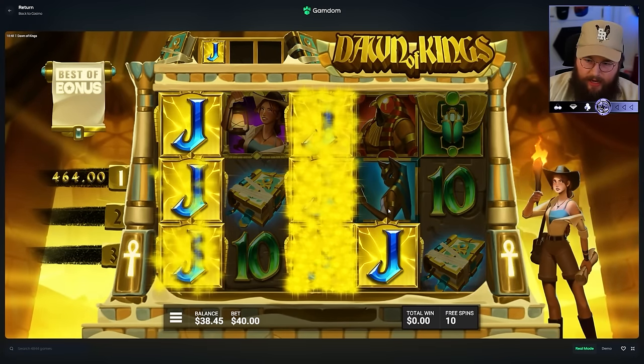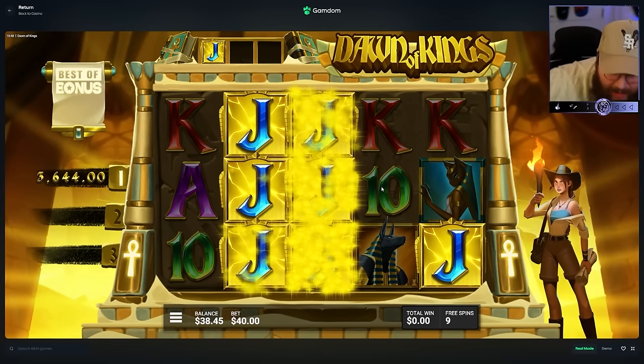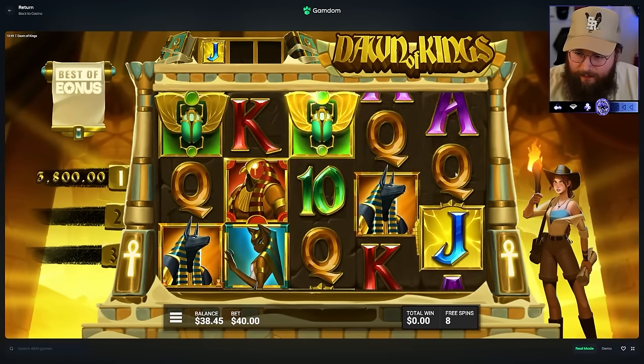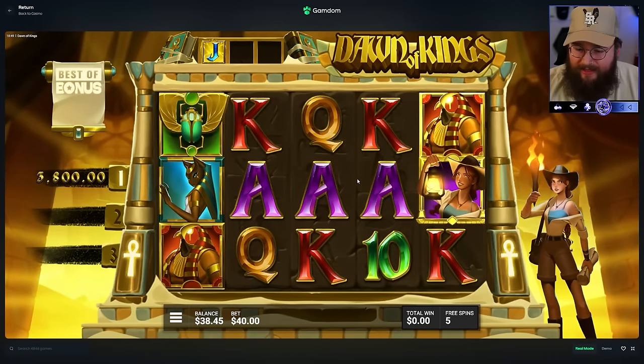Oh, that's a $3,000 hit! But three doesn't give you another symbol - oh that's so messed up. That makes me like this slot way less. You need four to trigger the super, you need four to get another symbol. They should give you another symbol on three. That is ass.